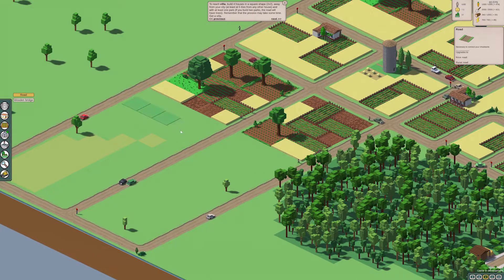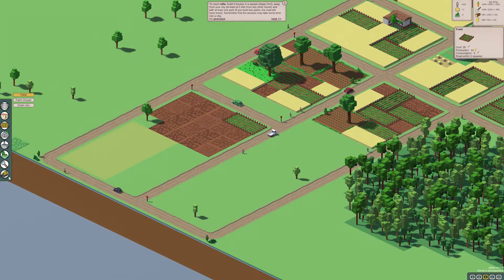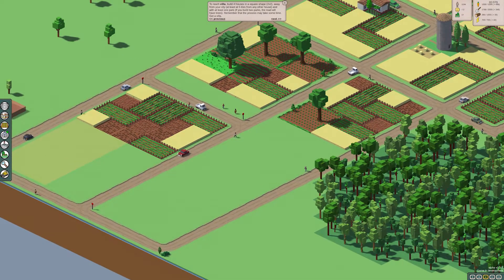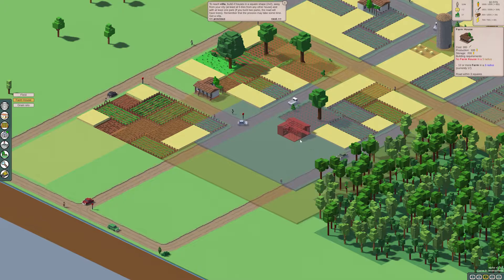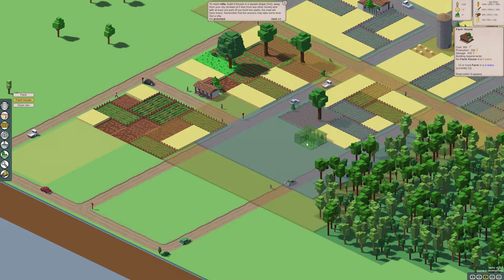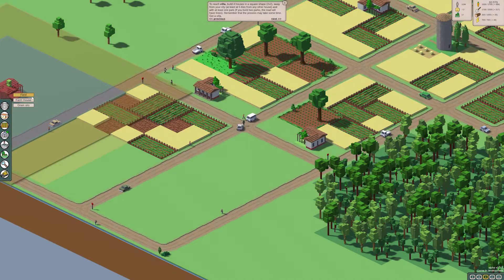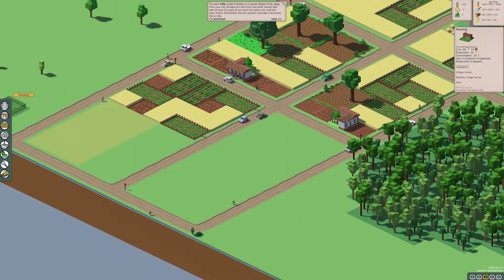I'll put a farmhouse — I should have done that a little bit better. Let's put a farmhouse in right there. I need to delete all these trees, they're just bugging me. Farmhouse, farmhouse, there we go. Boom, we'll build more fields, and we should be able to put another farmhouse in here.